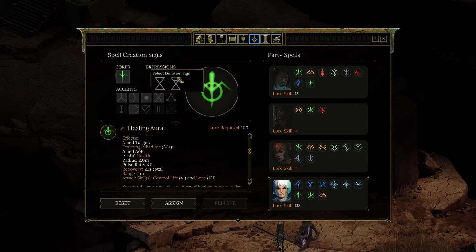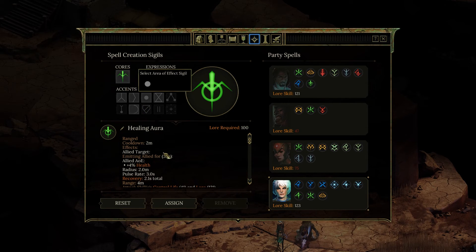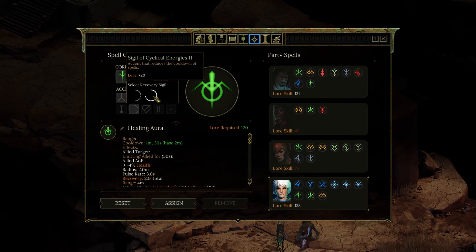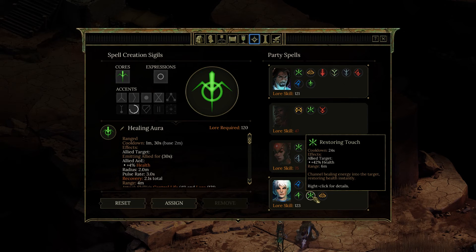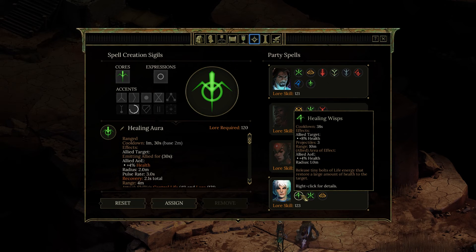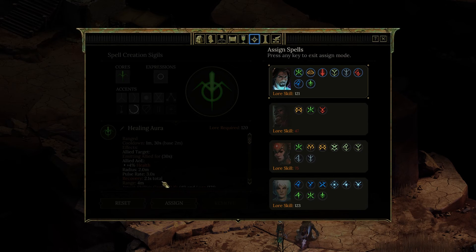We could increase it to 45 seconds, or just increase its effect — it's a little bit too much. We could increase its effect to five percent health instead of four, increase the AoE — it costs a little bit too much. We could knock off 30 seconds worth of time to activate this, which would be quite nice. I think this is actually a better one — we'll just drop that in there.